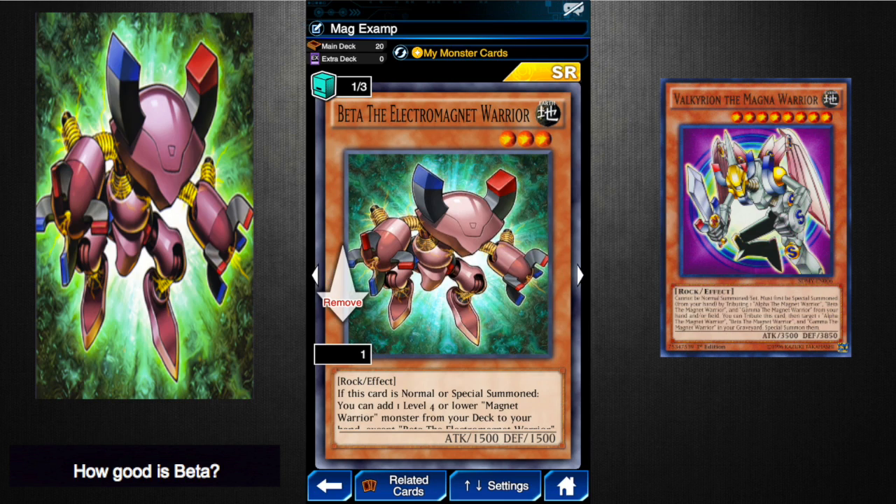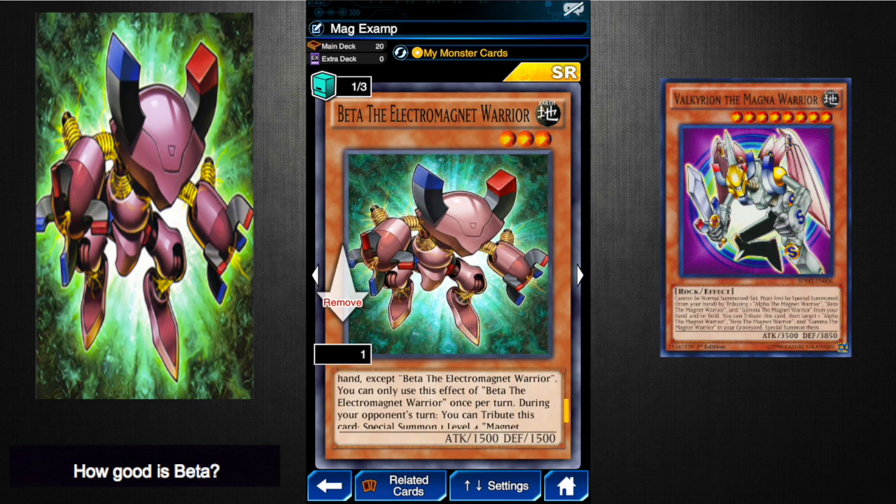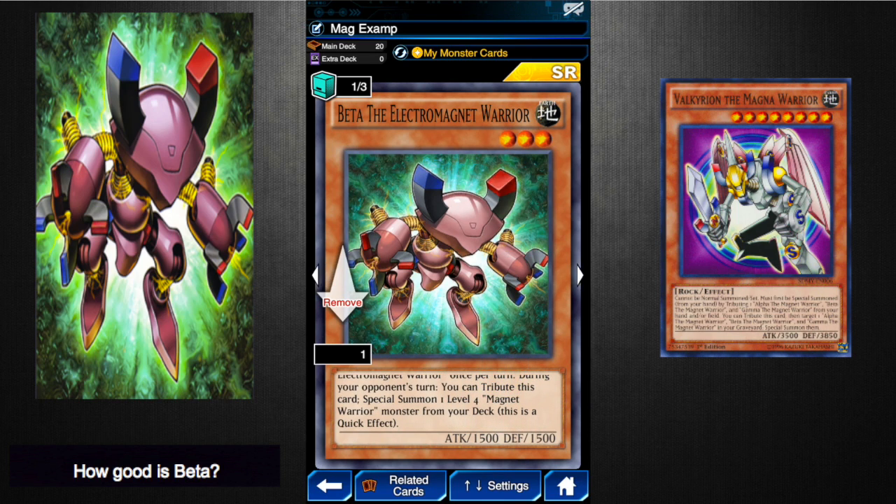It's an Earth type monster, as they all are. It's a Super Rare, it's got three stars, it's a Rock, and it's got really cool art — I really like the art for this card. But more importantly, here's the effect: if this card is normal or special summoned, you can add one Level 4 or lower Magnet Warrior monster from your deck to your hand, except Beta the Electromagnet Warrior. You can only use this effect once per turn. During your opponent's turn, you can tribute this card to special summon one Level 4 Magnet Warrior monster from your deck — and this is a quick effect.